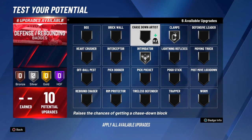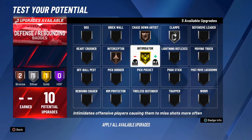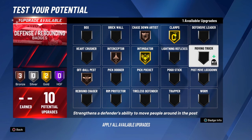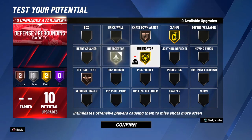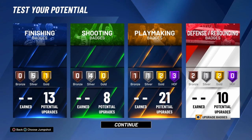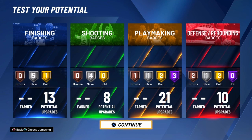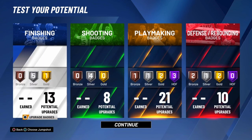For defense, always choose the defensive badges that work for you. I can give you a setup but it won't work unless you know your own play style — some people like Poker Face, some like Interceptor. For me, this is the setup I know how to use: gold Intimidator, gold Clamps, and silver Interceptor — I thought that was the right setup for Michael Jordan. We built the gold Michael Jordan, chose this jump shot in the jump shot creator, and that's the build. Hope y'all enjoyed this — don't forget to like, comment, and subscribe, and leave any build requests below!